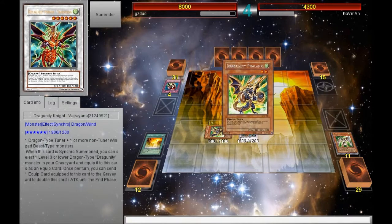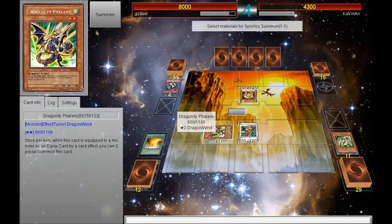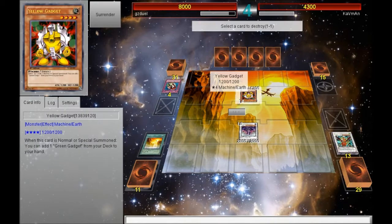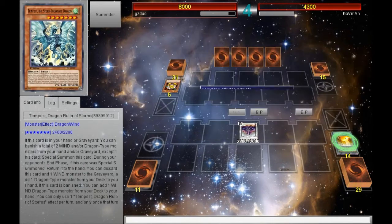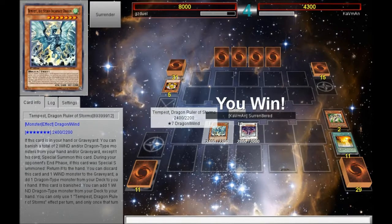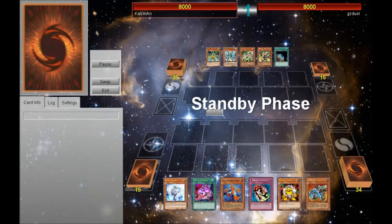So I'm going to special summon Scrap Dragon using my Ducks and my Phalanxes, and then use the Dragon Ruler Tempest's effect to special summon itself from the graveyard and do a total damage of 5,200 — which would be enough to kill my opponent, provided that his last card is not something like Swift Scarecrow to block me. He surrenders, proving the last card wasn't sufficient to stop my OTK.